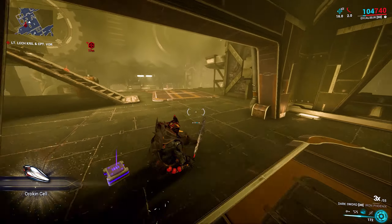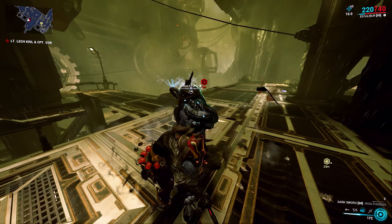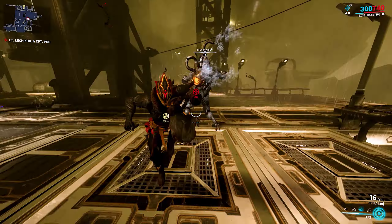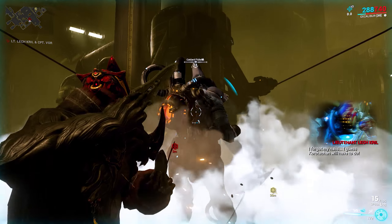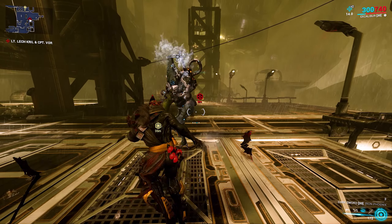After dealing with Captain Vor, you want to head back up to the rooftop where Lech Krill has been wandering around. His mechanics are also the same as his solo fight, so you want to aim for the glowing blue power pack on his back, while staying more or less in melee range for the duration of the fight. By encouraging Lech Krill to swing his hammer, it becomes easier to aim for his back.